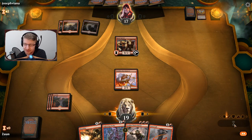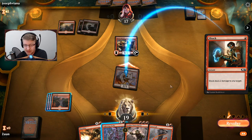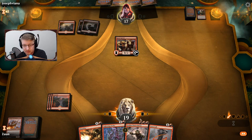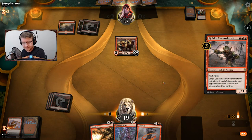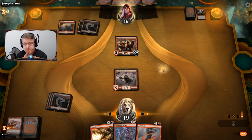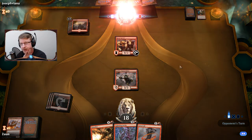Going to attack first, seeing what might take place — I'm very curious. I assume the Chain Whirler is coming soon. This is going to be really good against decks with small creatures like White Weenies or even Mono Red or Mono Blue.